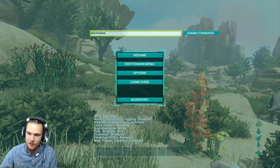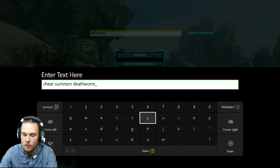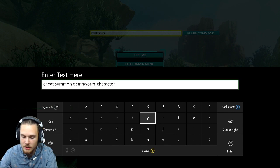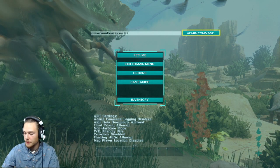So first off I'm going to show you guys how to spawn it. You're going to want to type in cheat space summon space death worm. I don't know what the actual name of it is in game, but this is the command for it. So this is what I'm going to call it, a death worm.